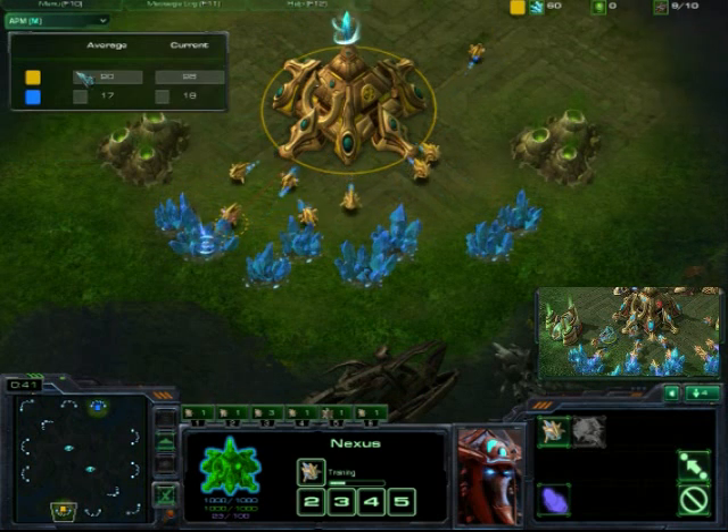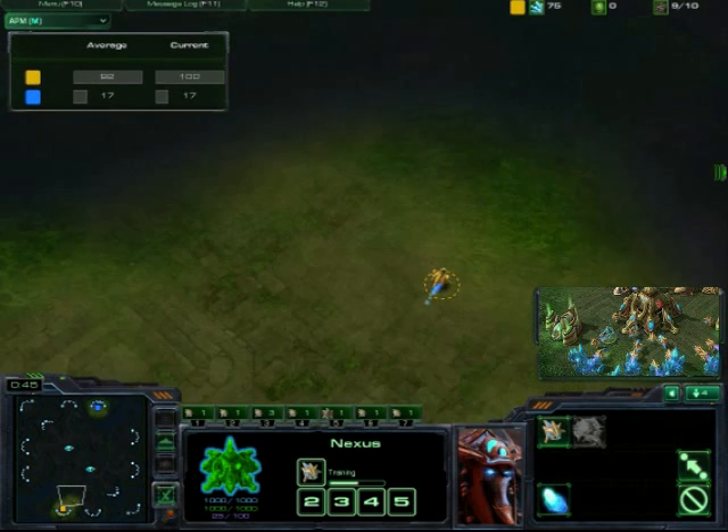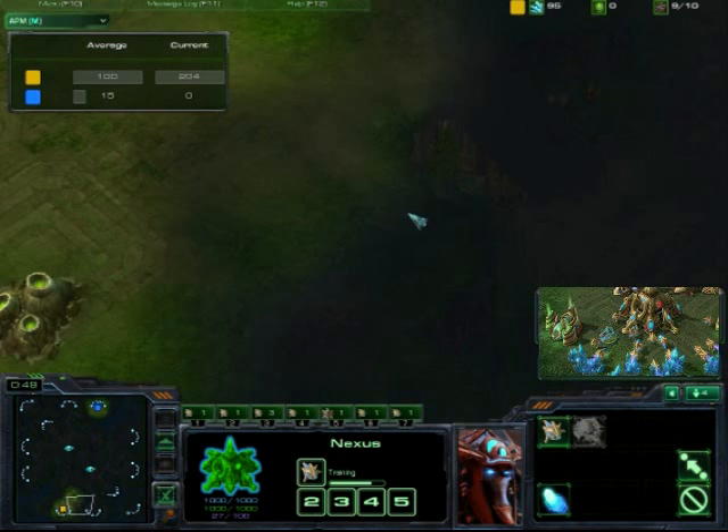Let's take a look at the APMs. Vic with 89 — very high for your average Silver player.